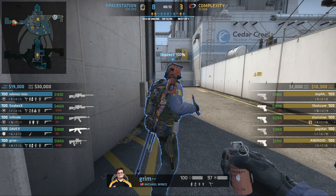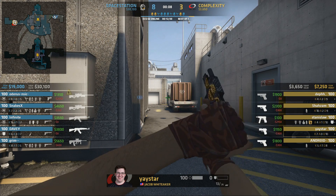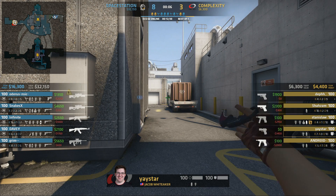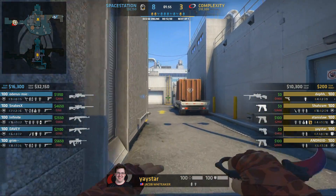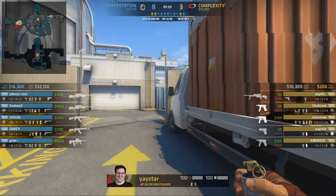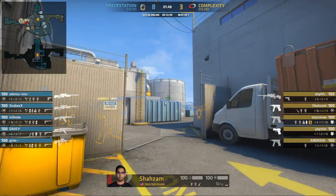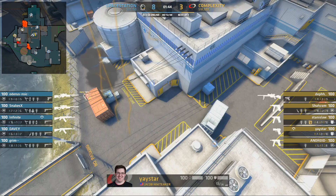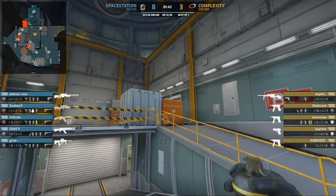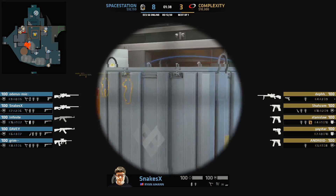It started off with that nice AWP play. I have to say though — it feels like when Complexity are entering some bomb sites, it doesn't feel like they have as many grenades as you might want or expect. Running out of the hut there — seem very free, those kills from the rafters or the hut position. It will be slightly too elite for Snakes.